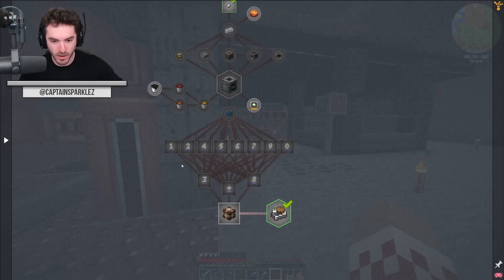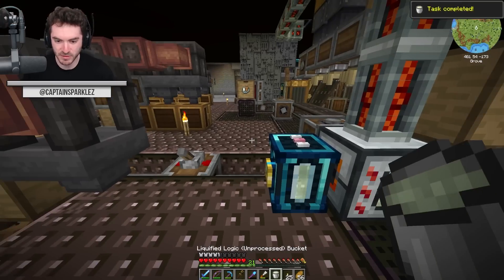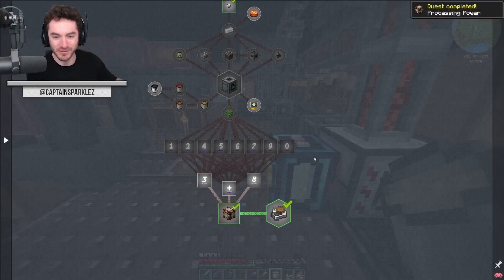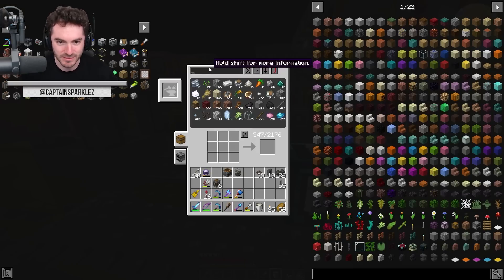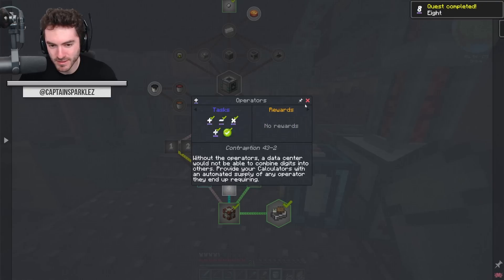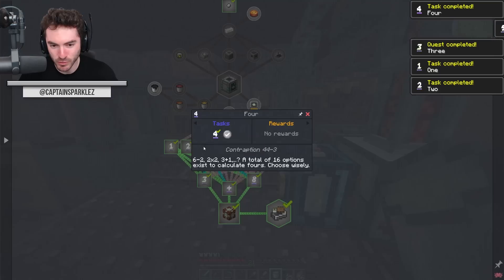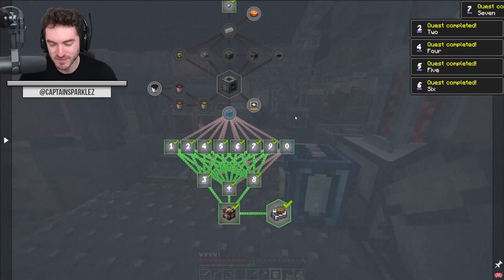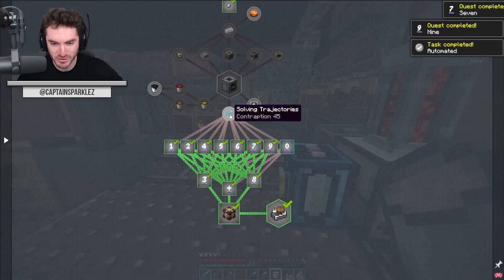Let's get caught up on where we're at with all the numbers and then start to feed them. Buckets — that should check that off. I yoinked some of the numbers out of our crafters so I can complete these tasks. I think the eights are automated, the ones, twos, fours, fives, sixes, sevens, nines, and zeros — which leaves the next step. Look at this crisscrossing web, all done, good to go.